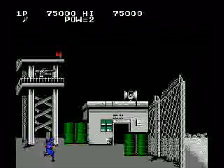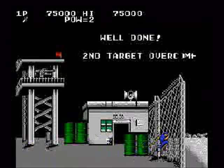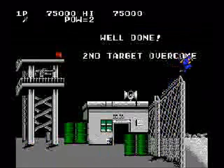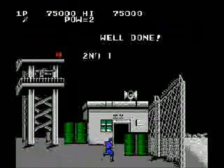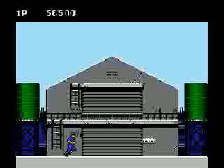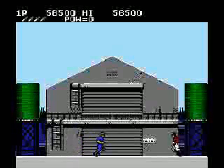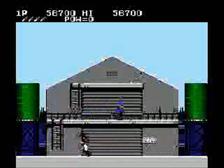Before we move on to level three, I'd like to point out how stupid this guy's uniform is. The United States Army's camouflage patterns are supposed to blend in with their environment — dark green in the jungle, tan in the desert, etc. This bright blue design makes this guy stand out like a sore thumb. No wonder you're spotted so soon. I know the graphic designers wanted you to be able to see the character you're controlling, but don't you think green would have been a more appropriate choice? It wouldn't have blended with the backgrounds any more than this blue does.